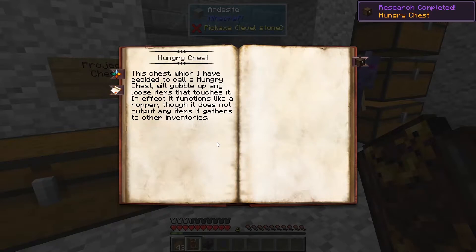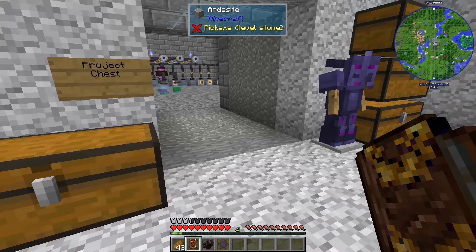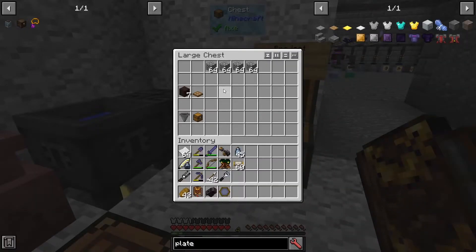Anything that gets dropped on a Hungry Chest simply goes in the chest, which makes it great for things that get chucked out, say from the Infernal Furnace. So let's go see how that might work.